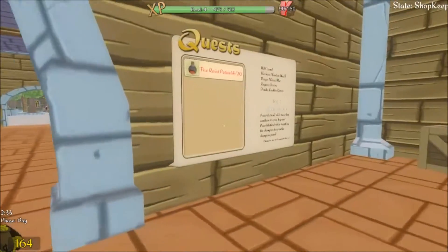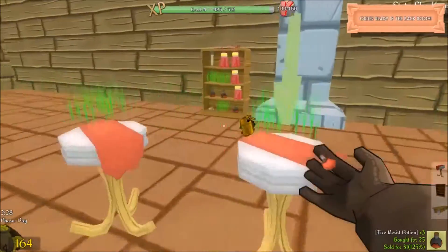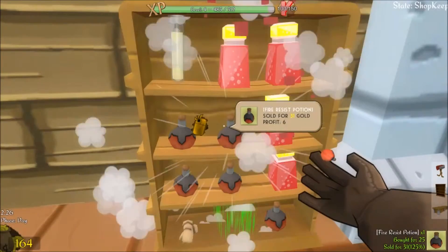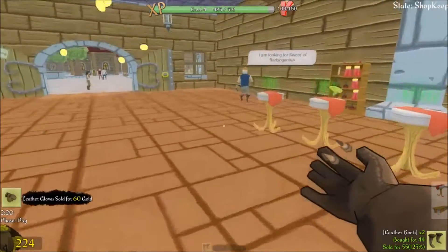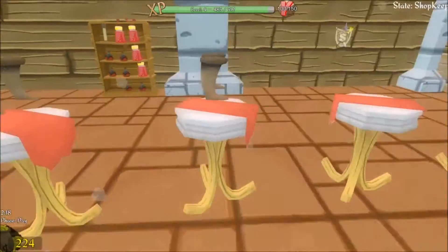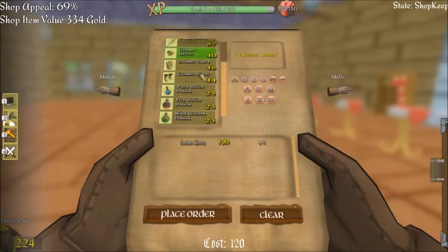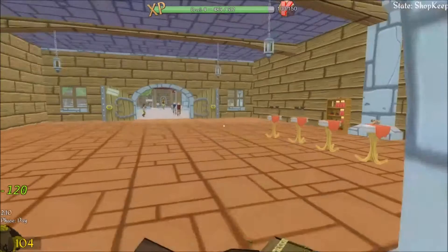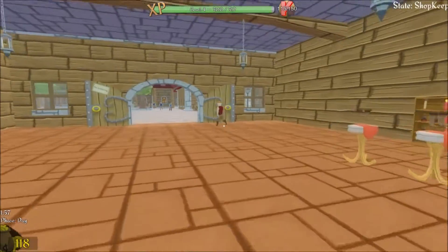Look at those resist potions going! We're at 14 now. We're going to get some more gloves — three should be enough. Now we're actually getting some decent money, so we're actually going to be able to start moving on to the next phase at the end of this day — starting to put down some bigger items that are worth far more money.